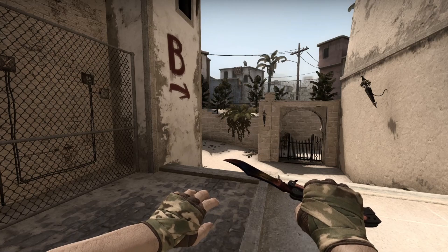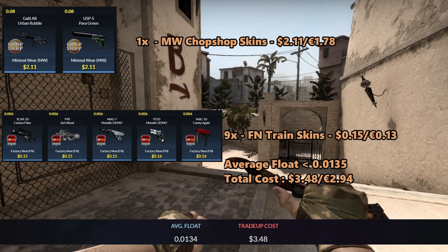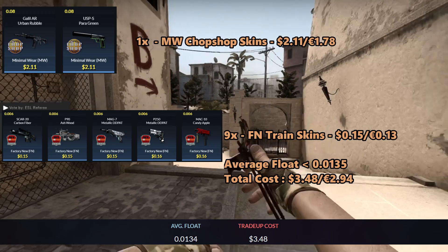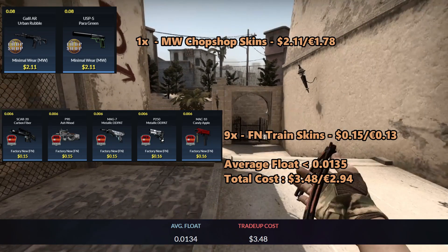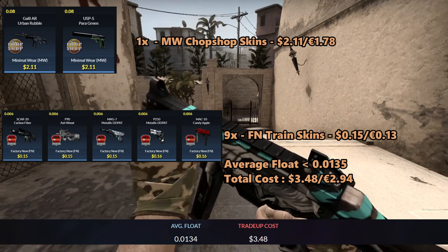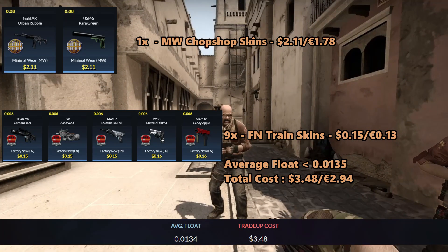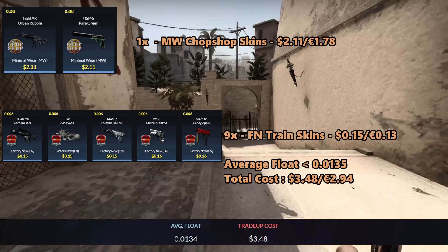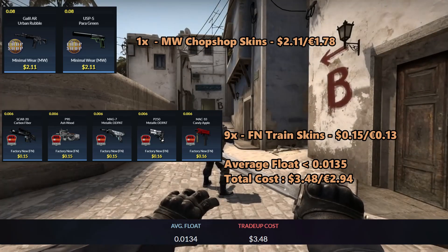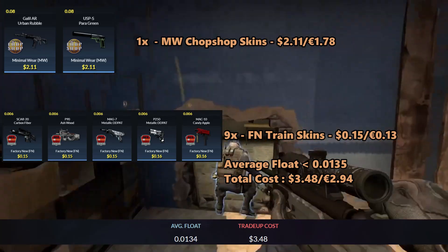Next up is a P250 Whiteout trade-up. For this trade-up you'll be using one Minimal Wear Chop Shop skin and nine Factory New Train skins. For the Chop Shop skins you can use the Galil AR Urban Rubble and the USP-S Para Green, and you can get them for $2.11 each. For the Factory New Train skins you can use any of these five skins for 15 cents each. The average float for this trade-up must be less than 0.0135, so I recommend using Chop Shop skins with floats less than 0.08 and Factory New Train skins with floats less than 0.006.